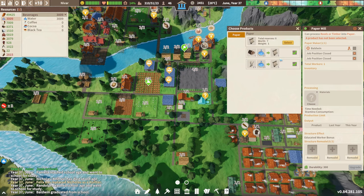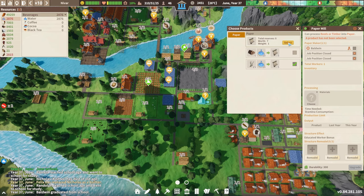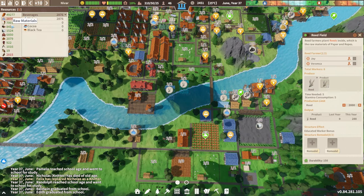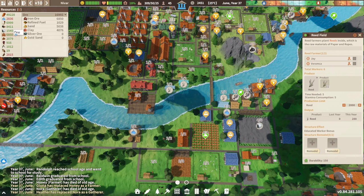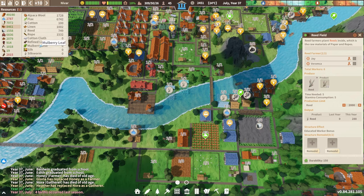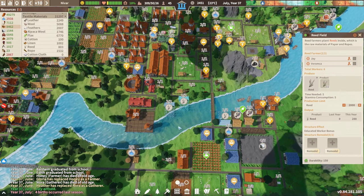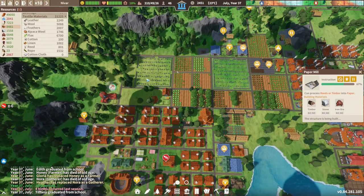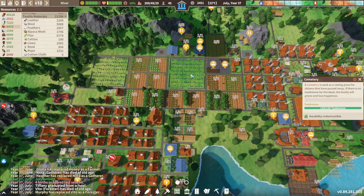We can use timber or reed for construction - I want to use reed here since we're using timber everywhere else. Hopefully we'll have enough reed. Let me check raw materials - 750, that's what I want to see. The next building is almost done. Balance is still there, still keeping the balance.